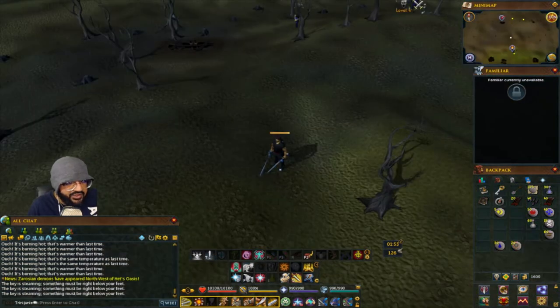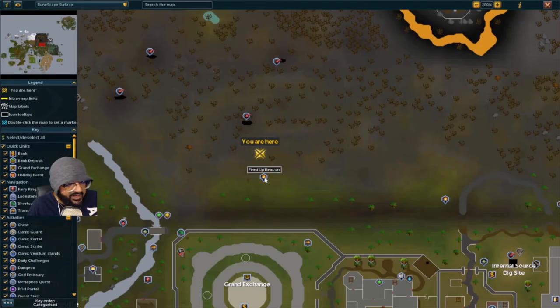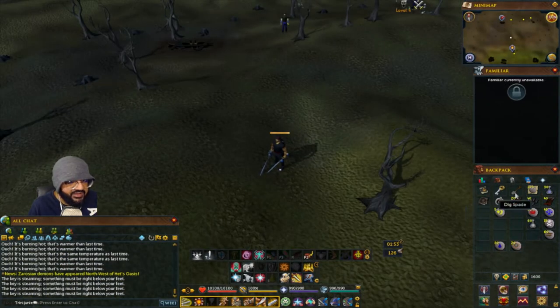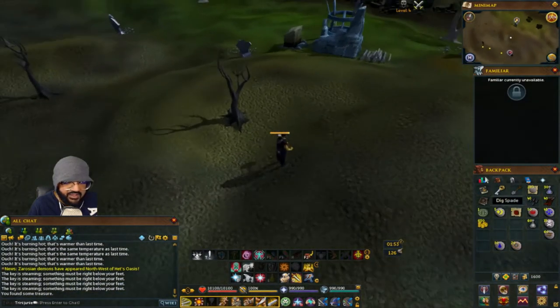For the wilderness one, look for the fired-up beacon and the chaos tunnels entrance. It's going to be right there — dig and get the treasure.